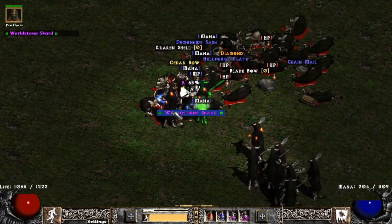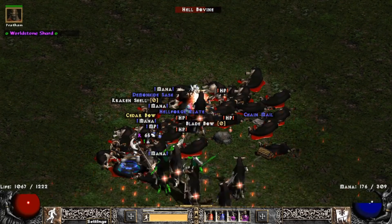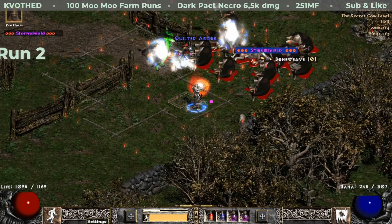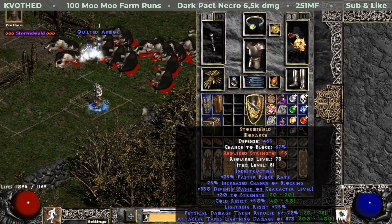Travinko, LK, or Cows? I had beginner's luck again because in round 2 the first drop I get is a Storm Shield with 22% damage reduction.